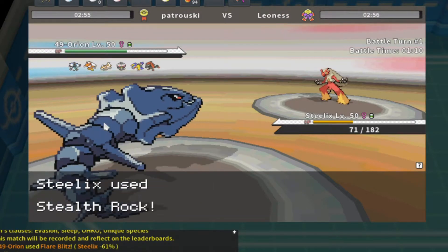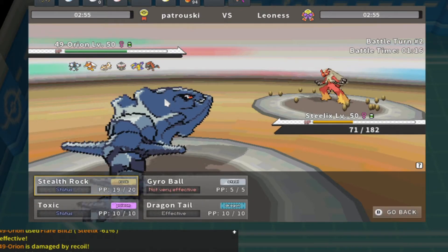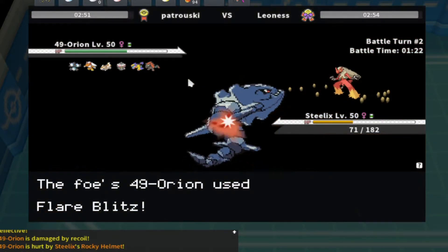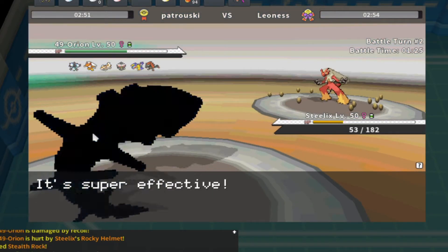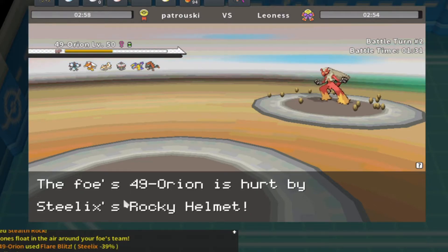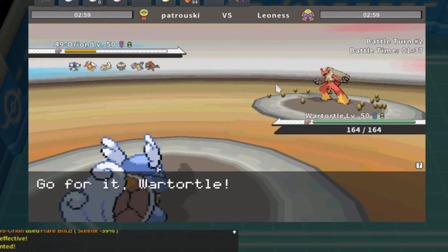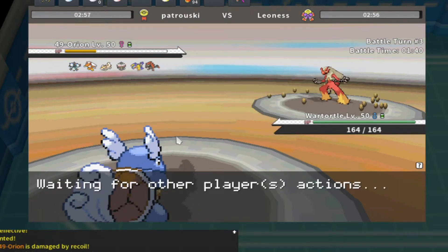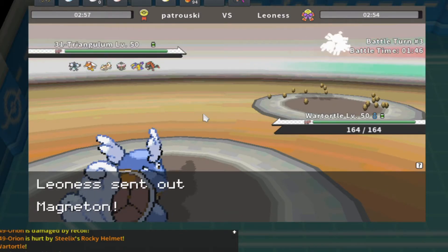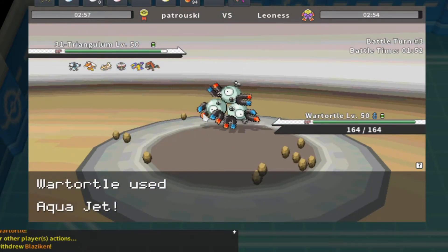I lead with Steelix because he'll have a hard time against Steelix with most of his team. He leads Blaziken and goes for Flare Blitz turn one — I take the damage and get Stealth Rocks up. I bring his Blaziken down to around 35% HP while getting Stealth Rocks up. That's an insane trade. I also saw he probably doesn't have a Rapid Spinner besides maybe Claydol. That Steelix lead was really huge — maybe one of the biggest reasons I won this game.